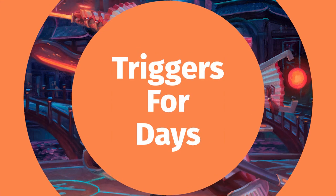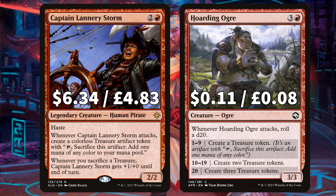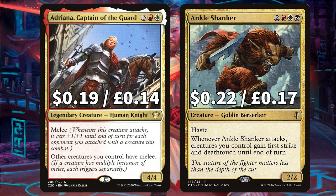We've looked at those creatures that create more creatures, but now let's look at the rest with varying attack triggering abilities. From Ixalan, Captain Lannery Storm says whenever it attacks, create a colourless treasure artifact token you can sacrifice to add one colour to your mana pool. Hoarding Ogre says whenever it attacks, roll a d20 — depending on what you roll, you create that many treasure tokens, though landing on 20 only creates three. There is Adriana Captain of the Guard with melee — whenever this creature attacks it gets +1/+1 for each opponent you attacked with a creature this combat and gives all your other creatures melee. And there's the hilariously named Ankle Shanker, the goblin berserker with haste, that when it attacks, creatures you control gain first strike and deathtouch until end of turn.